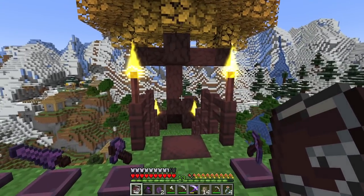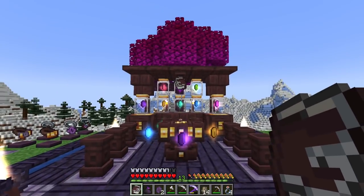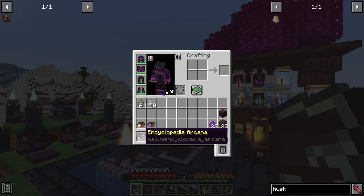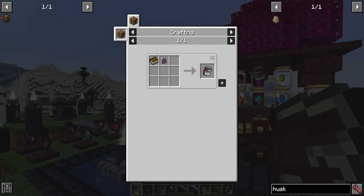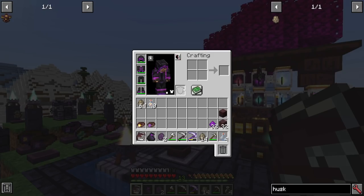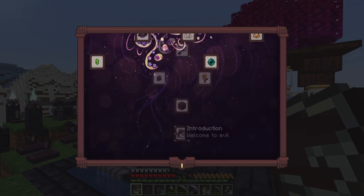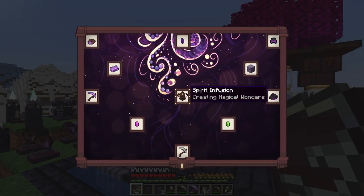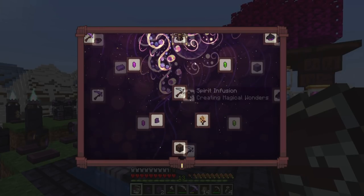How would I know to have done any of this, or anything about this mod in general? It's pretty much going to be brought to you by your Encyclopedia Arcana. You just take your Processed Soulstone, combine it with a book, and voila, you have your Encyclopedia. When you first open it up, you can start with your Introduction and move up towards the center, which is going to be your Spirit Infusion.